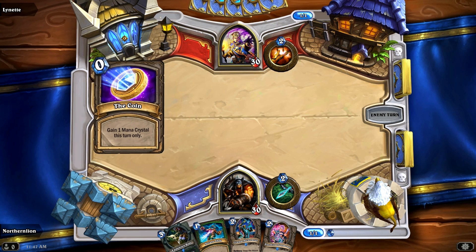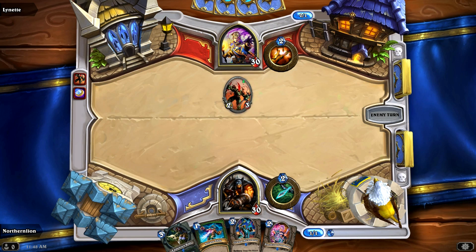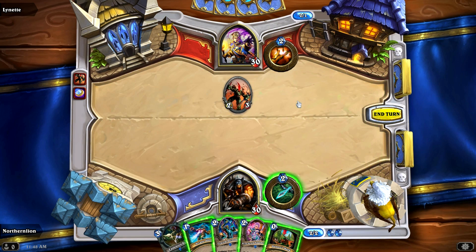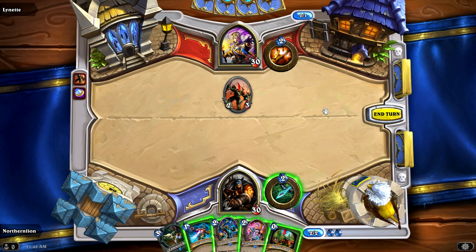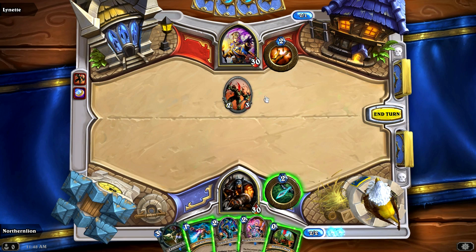Looks like she's going to play something — she's going to play the coin right off the bat and get Amani Berserker out there, which is a really frustrating card to have out there. We could easily change a minion's health to 1 and then kill it, which I like. I would love to get Pint-Sized Summoner out there, but she'd just be killed instantly.